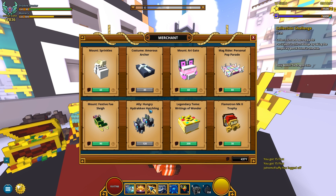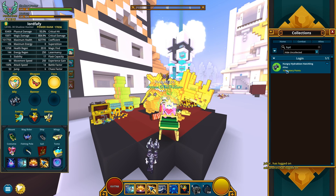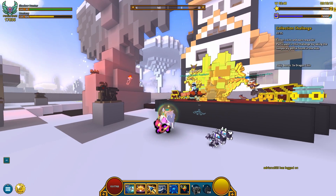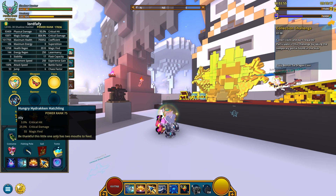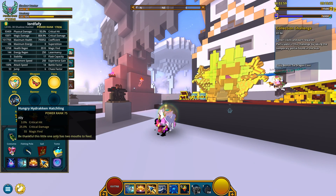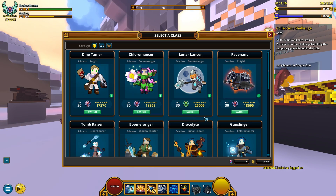Next, we got an ally - Hungry Hydraken Hatchling for 120 dragon coins. Really, pretty expensive. Let me show you how it looks like. Only 10 mastery points, but I guess it's pretty cool. Looks pretty interesting - it offers 3% critical hits, 25% critical damage, and 55 magic find. I think it's got the most magic find of all other allies, so that's the reason it's so expensive.